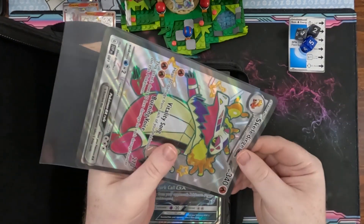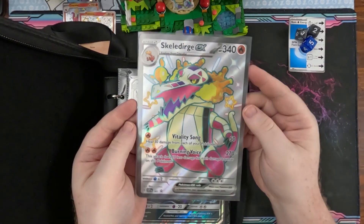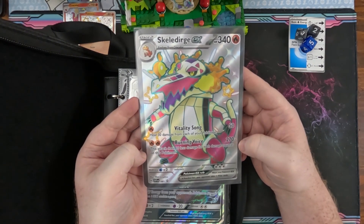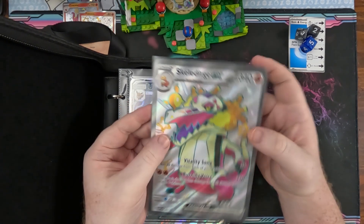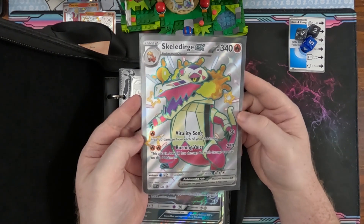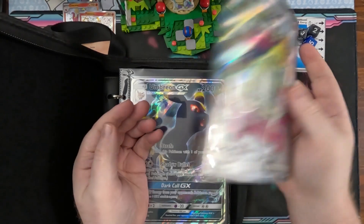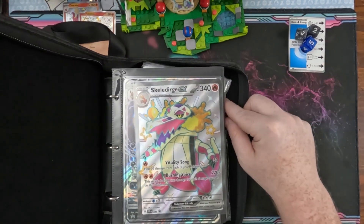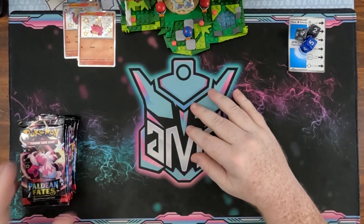Let's take a look — I haven't actually sat down to look at this attack. So heal 30. That's not really a raid boss one, but it does 10 less damage for each damage counter on this Pokemon. And odds are when I attack there's going to be a lot, so it would be zero. I'm actually going to not add this to the boss binder. I think this will go to my collection binder as a separate set because I don't think it's playable too much.